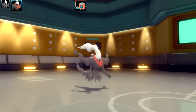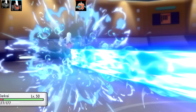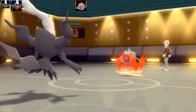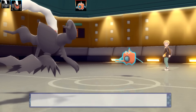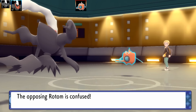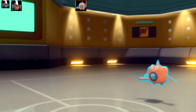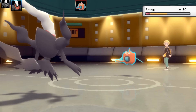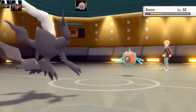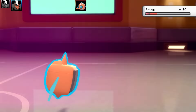I bring in my second Darkrai — the Swagger set. Hydro Pump does a lot of damage but I've got max HP and max speed investment so I can live it. I get Swagger going and Rotom-Wash is confused — like putting clothes in a washing machine that's throwing them out. Foul Play does pretty good damage. Rotom-Wash then hits itself in confusion, so I take it out after only one Hydro Pump. Very nice — Rotom-Wash is a great Pokémon.